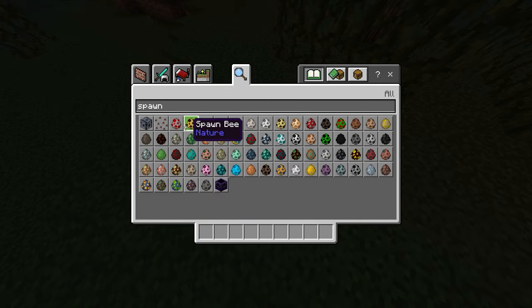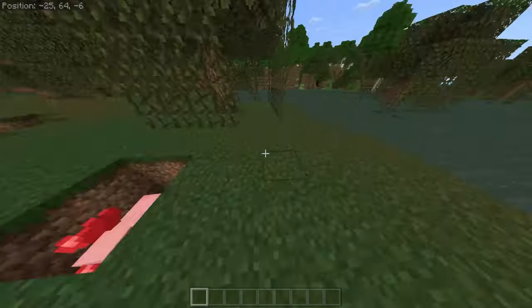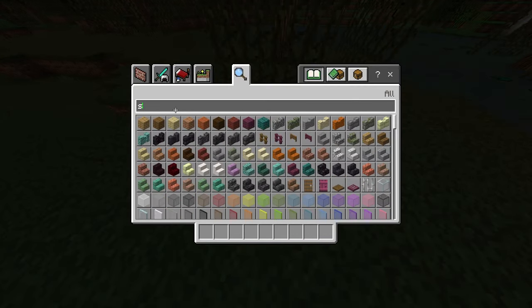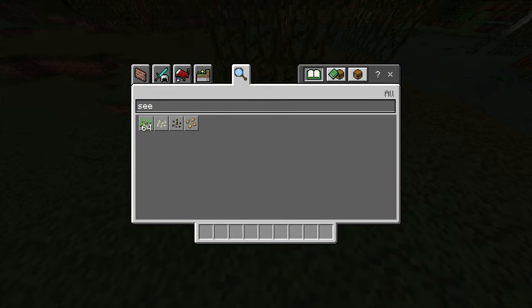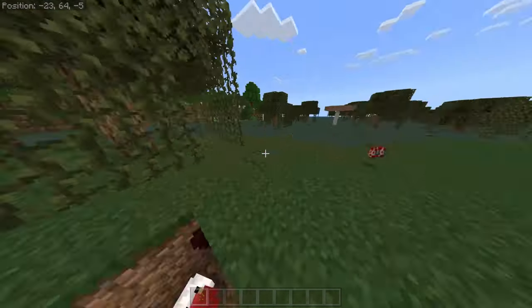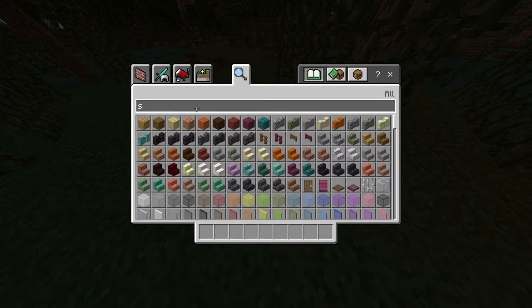Once you've fed him the carrot, you need to spawn in a chicken. Grab a chicken egg, spawn in a chicken, and throw away the eggs. You want seeds since chickens breed with seeds — there you go. Make sure that you use the seeds on the chicken, then throw away the seeds too.